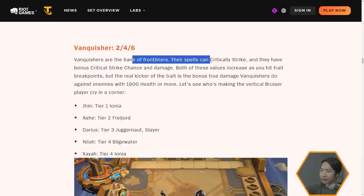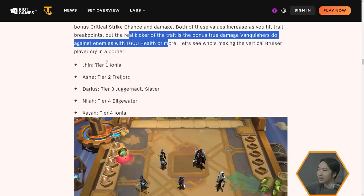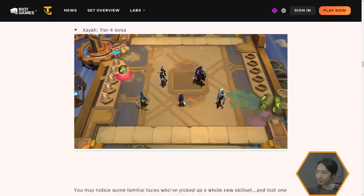Next up, Vanquishers — a 2-4-6 trait. They are the bane of frontliners. Vanquishers can critically strike and their bonus crit chance and damage both increase as you hit trait breakpoints. The real kicker is the bonus true damage Vanquishers deal against enemies with 1600 health or more — so they've basically built in Giant Slayer. Jhin is an Ionia and Vanquisher. It looks like they're removing Deadeye. Ash and Freljord appear to be staying, as is Darius Juggernaut and Slayer.